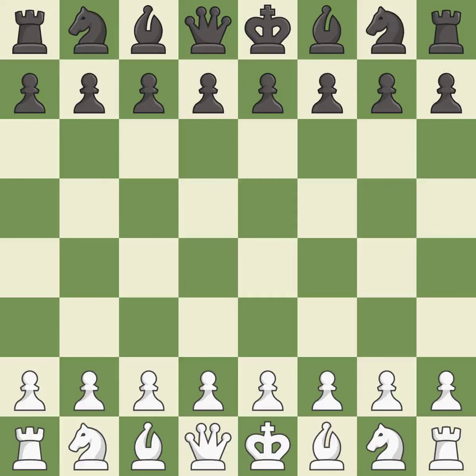London System, c5-4.e3. Smooth — one player took the advantage and never let go. White really outplayed black in that one. The opening was balanced, but white overpowered black in the middle game.